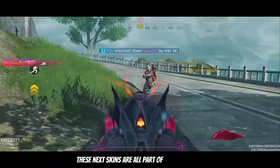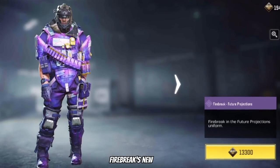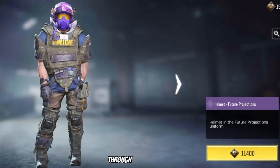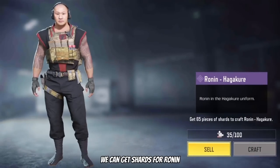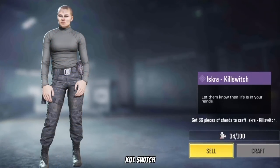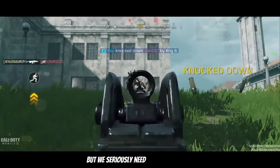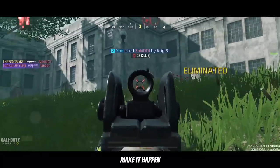These next skins are all part of the clan store. First things first, we can purchase Firebreak's new outfit known as Future Projections, as well as shards for him through the clan store. We can also get shards for Ronan, Firebreak again, Pharah Jinn, and Iskra Killswitch through the clan war chest. I say this every season but we seriously need a new clan store character — COD Mobile, please make it happen.